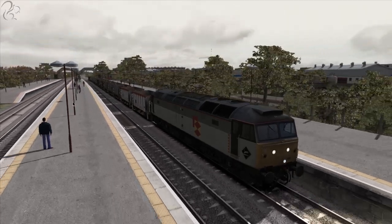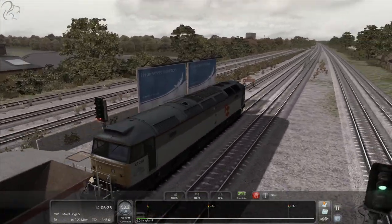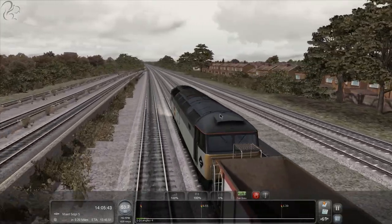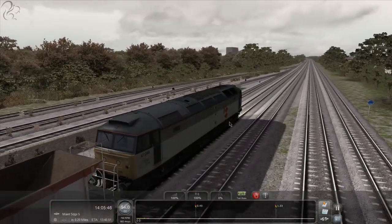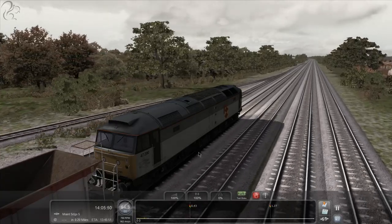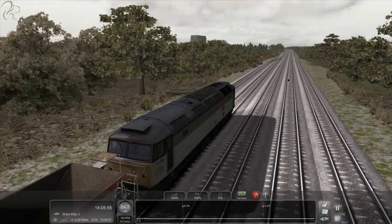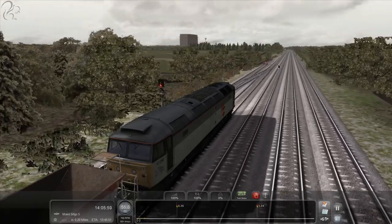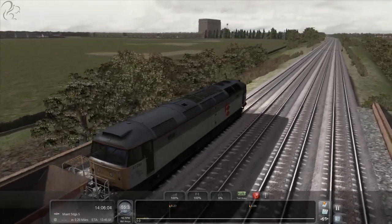The frame rates on this are very good - I've been on scenarios where they're not. Some of it does seem to depend on the weather you choose, and I think the same is true of Train Sim World. If you pick snowy or foggy weather, because of the reduced graphic load, the frame rates are really high. If you pick a sunny day where you can see for miles, the Train Sim World frame rates can take a beating if you go through a detailed area. But that's not unusual.